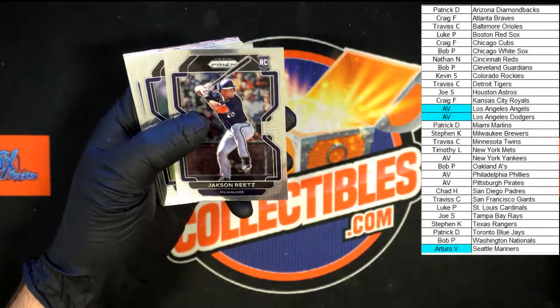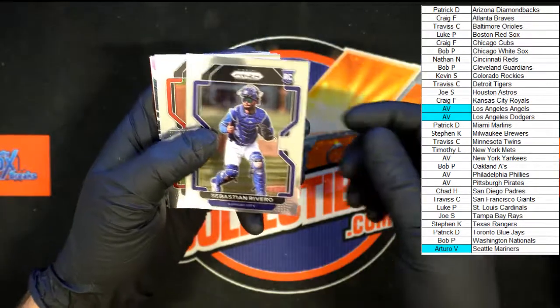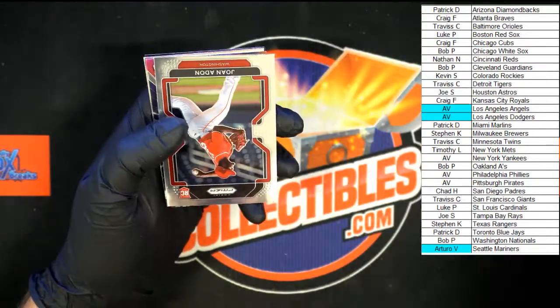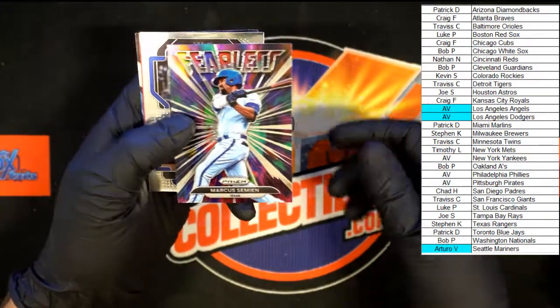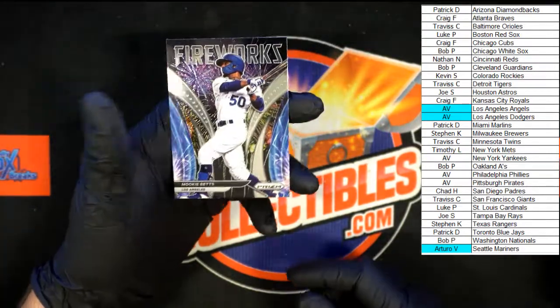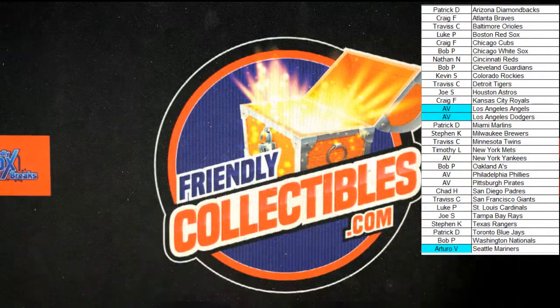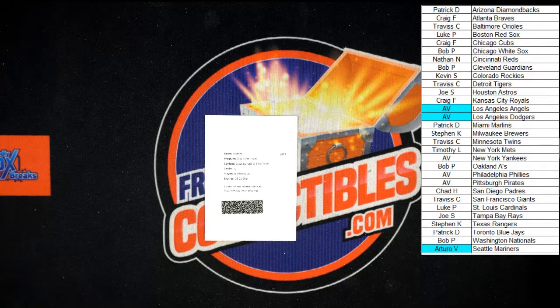Here we go — Trevor Story. Reitz. Gary Cole. Vlad Jr. Rivero. Warren. Vargas. Jonathan. Marcus Siemon fearless for Texas. Marcus Stroman for Chicago. Jack Lopez for Boston red rookie. Mookie Betts fireworks to end off that break — that was killer! Debut Signatures Silver Prism — that's insane, we've got to check that one out. That was our three autos in there, that was all our hits. That's good! Thank you guys, we're going to get the next box up.